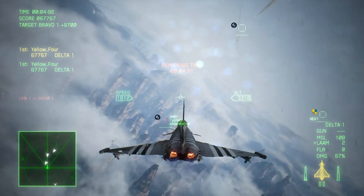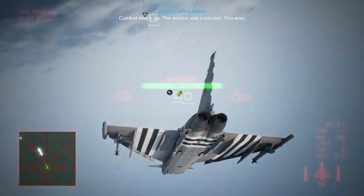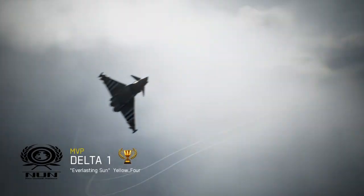The jet is one of the most binary in the game. When it doesn't work, you just get hunted down in a slow, weak, and unmaneuverable jet and have a miserable time. But when it does, the Typhoon can go entire matches undetected and dominate the scoreboard from the shadows.